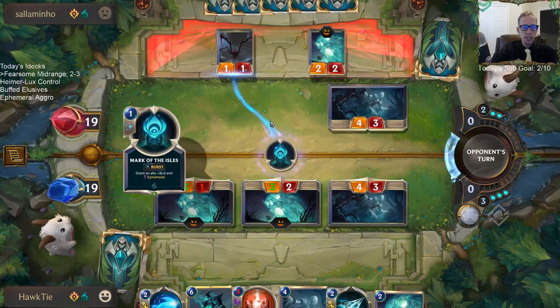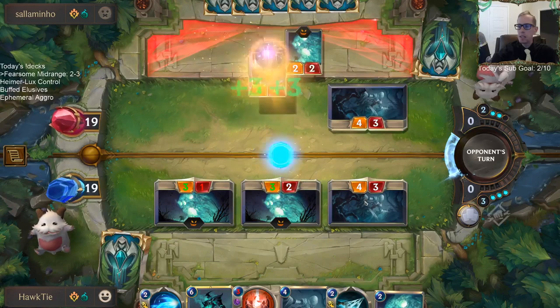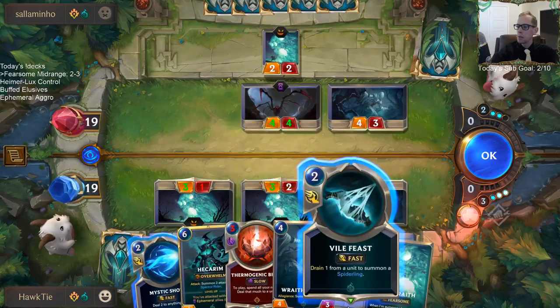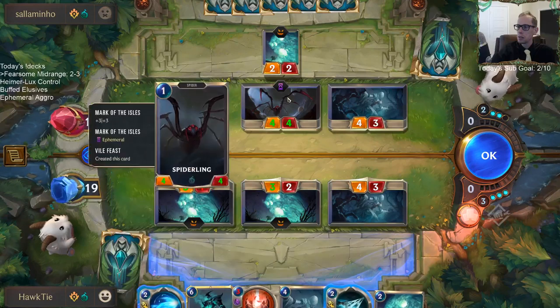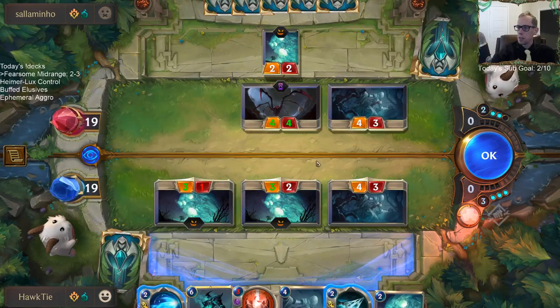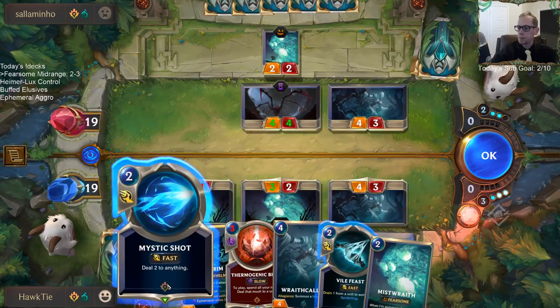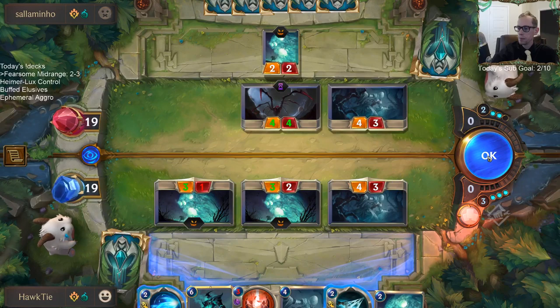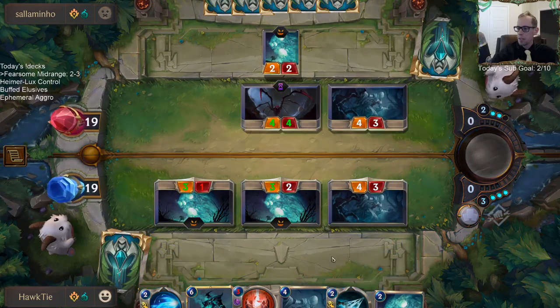In your Expedition yesterday you got 5 Mist Callers and 4 Mist Wraiths — whoa! Burst — can't respond. I guess I can't do anything about that.